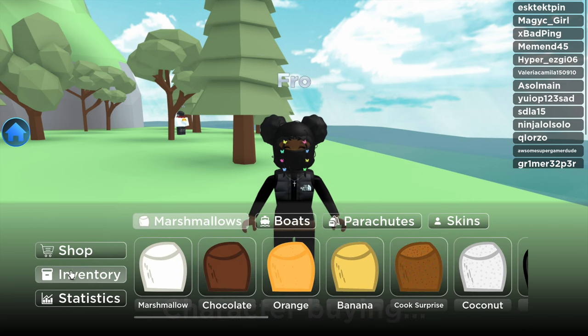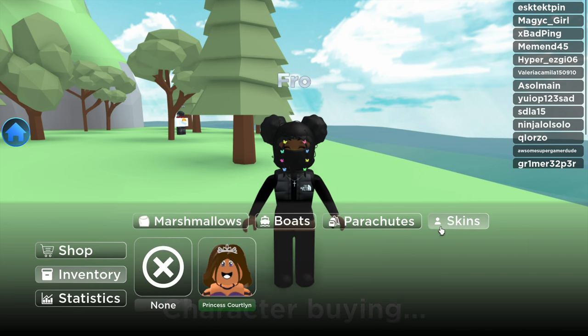Click home, go to inventory, then you go to skins, and you equip the character that you bought.